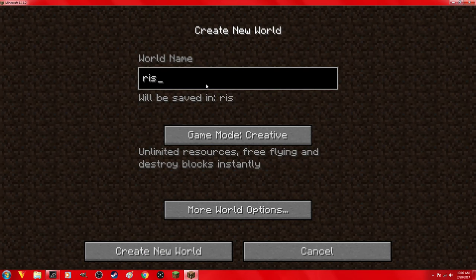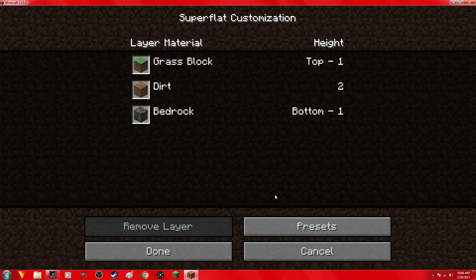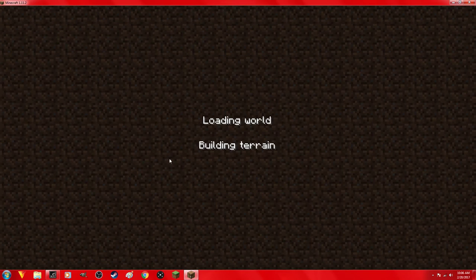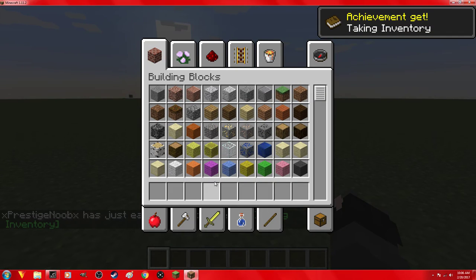We're gonna name it — on creative options we'll type 'super flat.' Okay, customize — create the world. Alright, here we go!